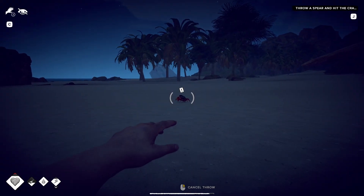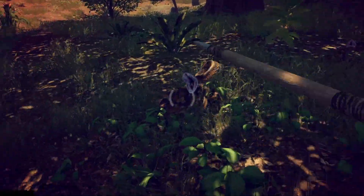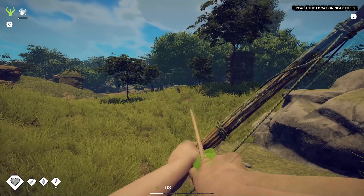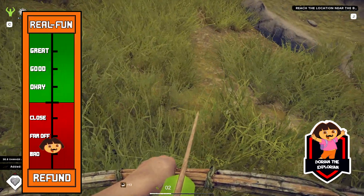Aren't you a cute turtle? Fountain of Youth is an open-world single-player survival RPG in which we are stranded on an island accompanied by dangerous animals, harsh weather, and our main mission to find — you guessed it — the holy grail. Ha! Gotcha! I am Doran the Explorian and I played the first two hours of Fountain of Youth to see if it is a refund or a real fun.